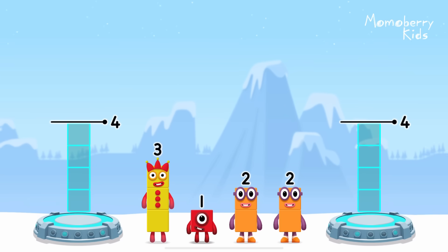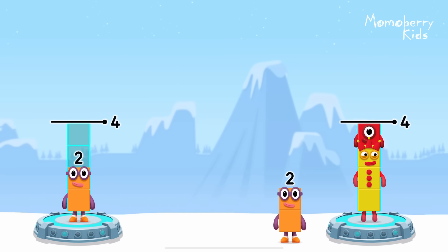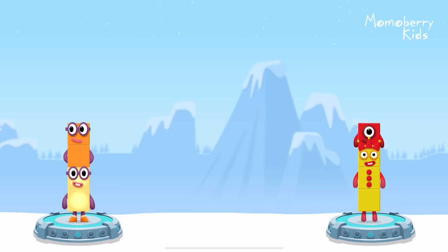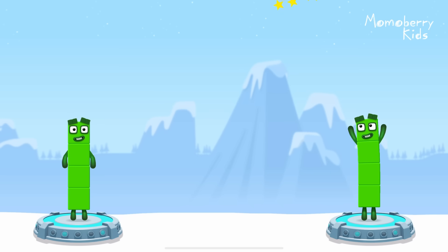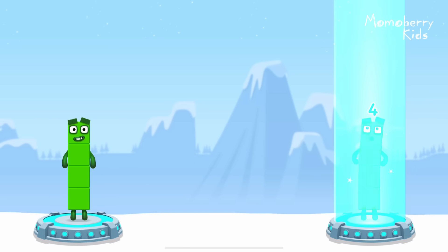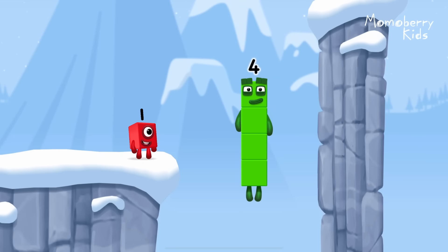Share the number blocks evenly to make two groups of four. Three, one, two, two — correct! Two plus two equals four. Three plus one equals four. Four equals four. I am four. Have we met before? Good job.